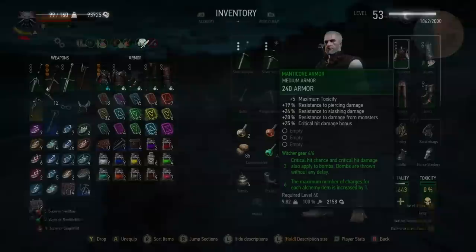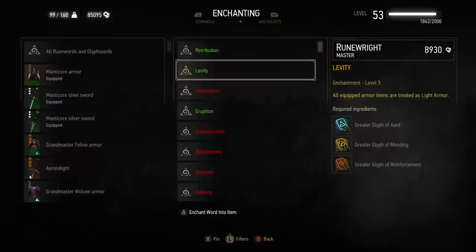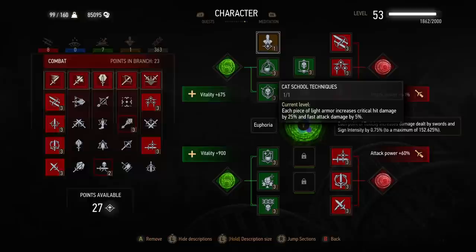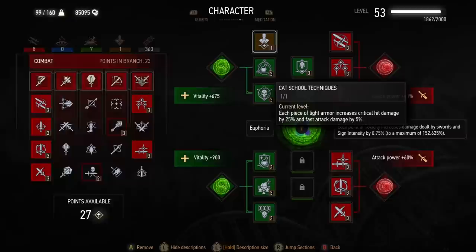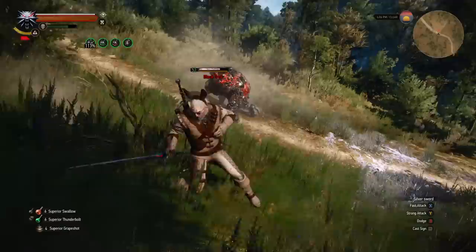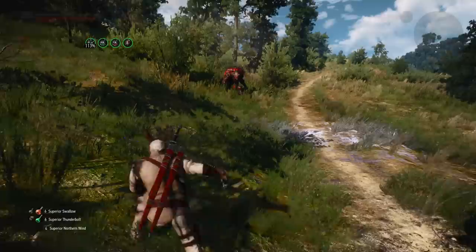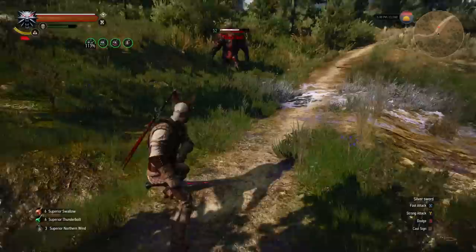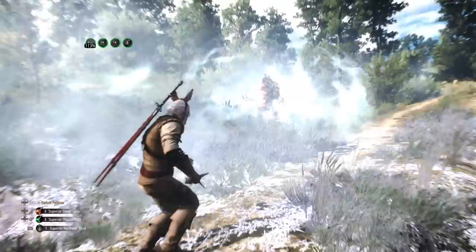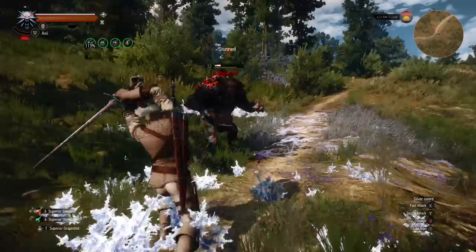This set is all about a mix of critical hits and alchemy, with solid but not exactly impressive levels of protection. One thing you absolutely need to be doing with this set is combining it with the glyph word Levity, which is a purchasable upgrade that changes medium armor — which Manticore gear is — into light armor. That means you can use the Cat School Technique perk with Manticore gear, which dramatically increases your critical hit and fast attack damage for every piece of light armor you have equipped. The set bonuses also synergize very well: they enhance bomb use while also giving you more potion charges, and because bombs were made significantly more powerful with this recent update, the gameplay can be very satisfying.